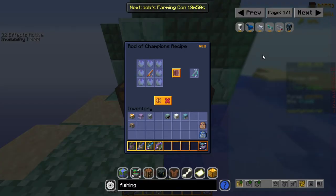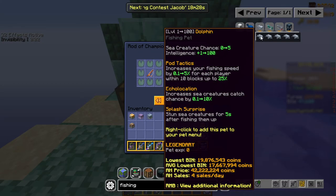What fishing pet should you use? If you're just starting out, your normal combat pet is more than enough to deal with sea creatures. But as you get more into fishing, getting a fishing-specific pet is the best idea. If you want more sea creature chance as well as increased fishing speed, you'll want to get a Dolphin Pet — at legendary rarity it stuns sea creatures you catch for five seconds, making them easier to deal with.